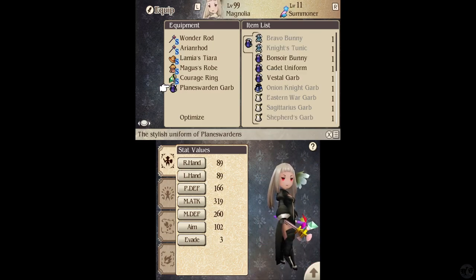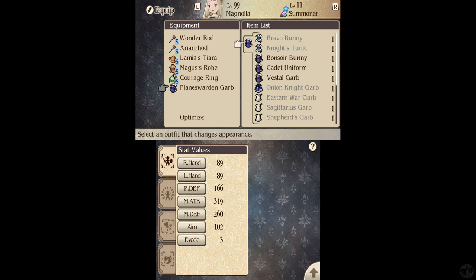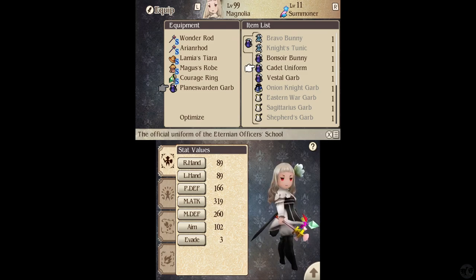For her, we have the Plains Warden Garb, which looks phenomenal considering she's like my caster. We have Bonsor Bunny, a Cadet Uniform — this looks great too. The Cadet Uniform looks amazing, especially since it does change her hair — you can see that her hair is curled on this one. I think this one is one of the most unique ones, and I think the black looks phenomenal with the Plains Warden Garb.